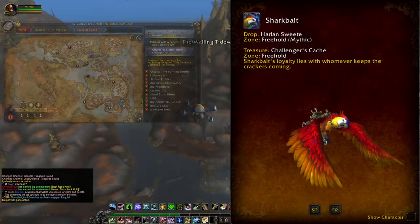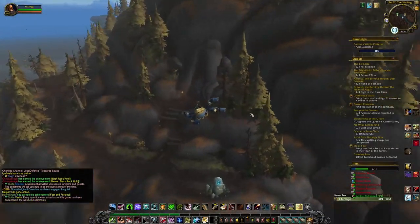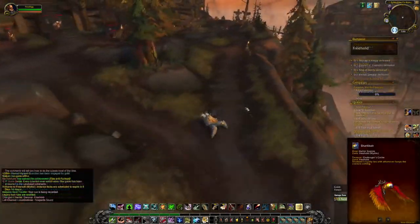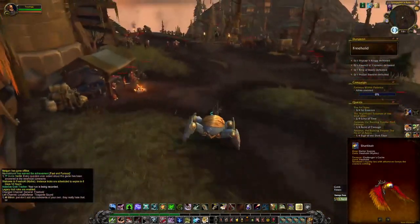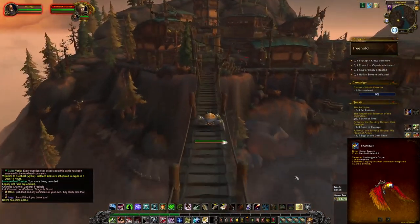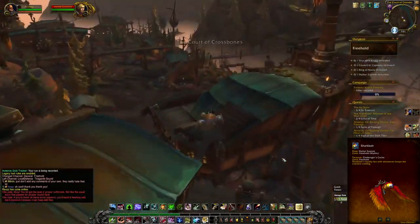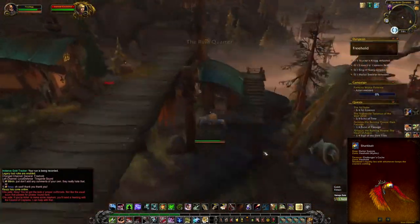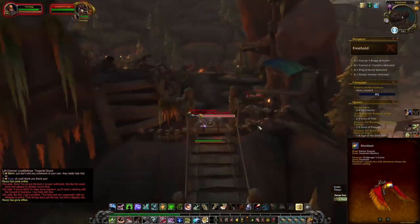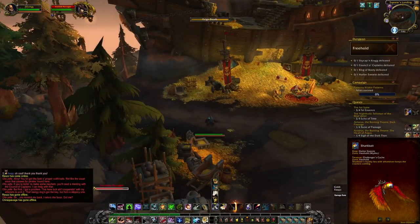Starting out, we have Sharkbait from Freehold in Tiragarde Sound. This run is pretty straightforward, but you'll find a pattern that if you have a way to break combat, you're going to speed up a lot of these runs — but that's not necessary. You can easily clear or skip the first and last set of mobs, but basically you just run through the dungeon straight to the last boss on Mythic difficulty, kill the boss, and have your chance for the drop.